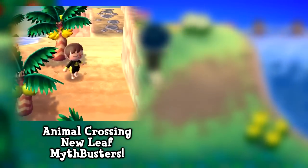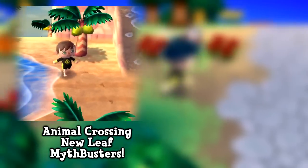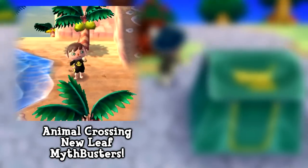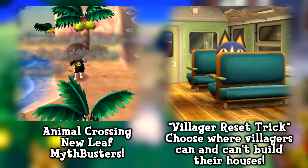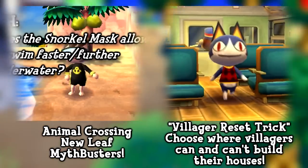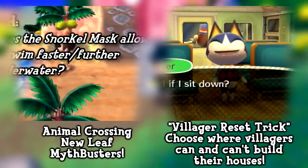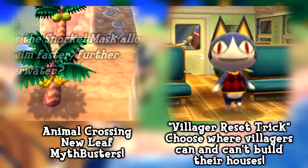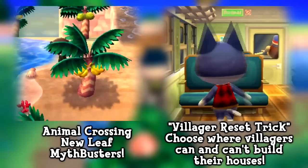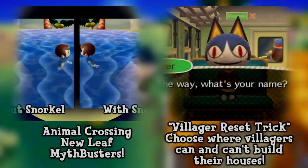Don't forget to check that out, and throw a like on this video if it helped you get more public works project requests. Also coming up very shortly on my channel will be a guide to helping you choose where your villagers move in, so they don't place their plots on a random pathway or in front of a building. There will be an annotation to that on screen — thanks very much for watching and I'll see you guys next time.